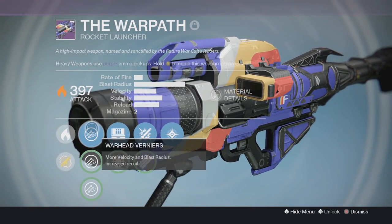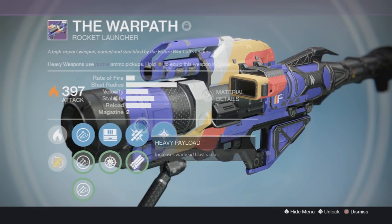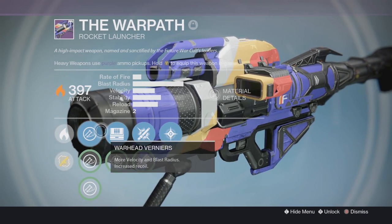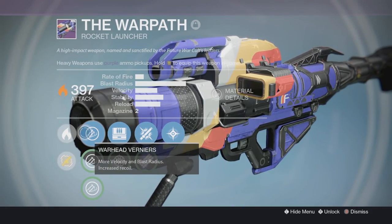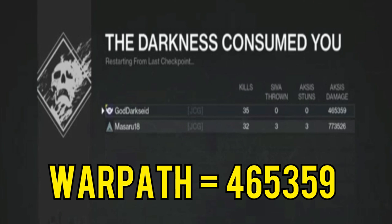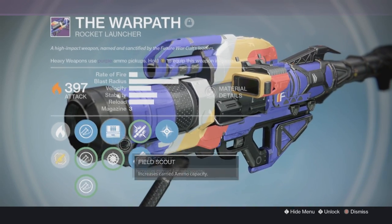As you guys might have known, last week this was being sold by the Future War Cult Warpath vendor, and this was what YouTubers were suggesting people to buy. A Reddit post went viral saying that this does just as much damage as the Dark Drinker and the Gjallarhorn against 390 majors — and it's true. I'll show you the damage outcome real quick. Here is the damage outcome of the Dark Drinker with max ammo, and here was the Warpath with eight shots — it did quite a bit more damage, with no tether or Weapons of Light used.